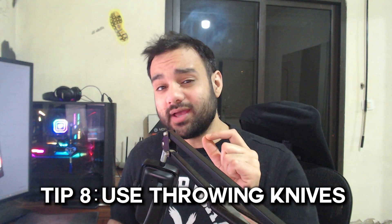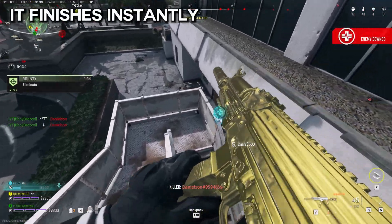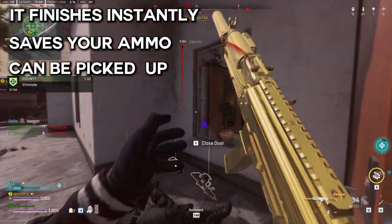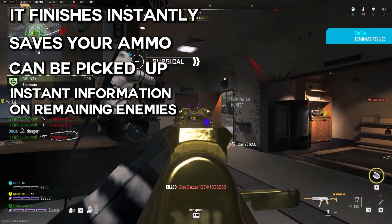Tip number 8: use throwing knives as much as possible. Using a throwing knife finishes instantly, saves your ammo, can be picked up instantly, and because it finishes instantly, you will get information on where the rest of the team is right away. With the new backpack system, you don't have to worry about using lethals like drill charges because you can always keep those in your backpack and use them when needed.